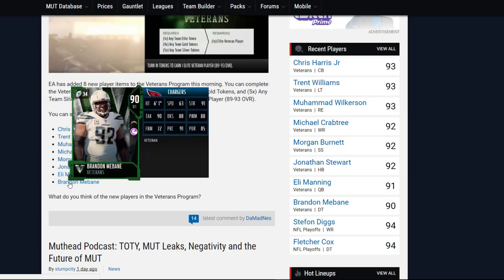Finally we have Brandon Mebane coming in at 63 speed, 91 strength, 90 tackle, 88 block shed, 88 power move, 72 finesse move, 91 playbook, and 85 pursuit.